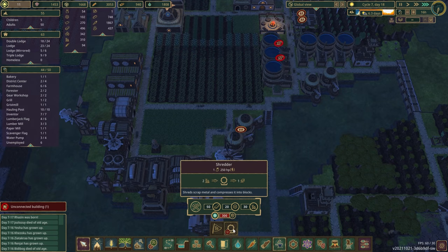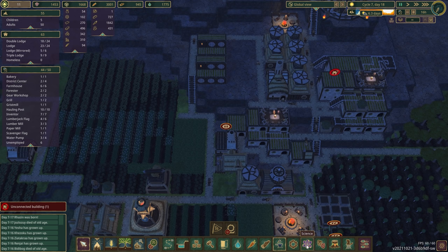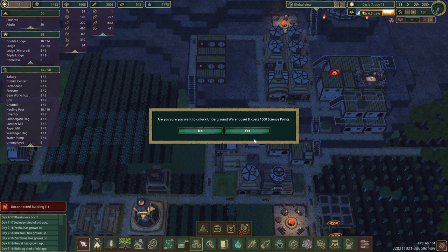Okay, the shredder. Oh yeah, we're going to use that thousand research on something — it was on the big storage. Underground warehouse — yes, I've never made this before. So let's see — oh, it is actually underground. Swanky, I like it.